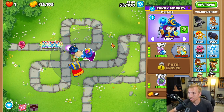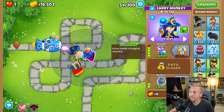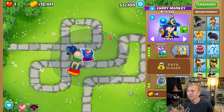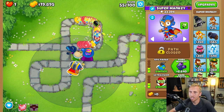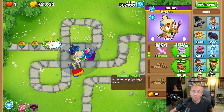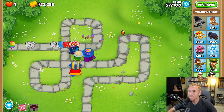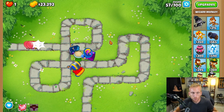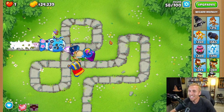My next plan is to grab an Archmage. Something I found out from playing challenges is that the fifth-tier top path actually reveals camo — he has the big Shimmer ability. He's like his own kind of Paragon, using the bottom-path Shimmer on his top path, which means everyone here will pop camo. Maybe we can go for an Avatar of Wrath strategy, but generally I'm just going for the popping power of the Archmage. I used to solely rely on the Archmage back in the day — he's Gandalf the Great.